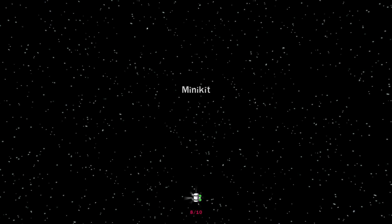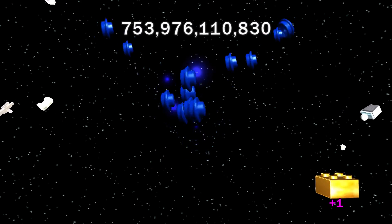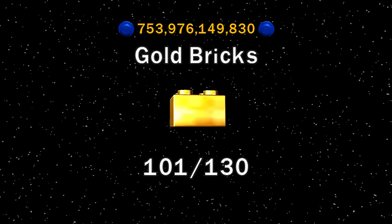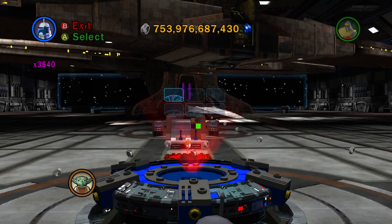Let's just hurry up and move on to the next level. Princess Leia. We are now down to just 29 gold bricks, but some of those gold bricks are real-time strategy levels. They definitely are.